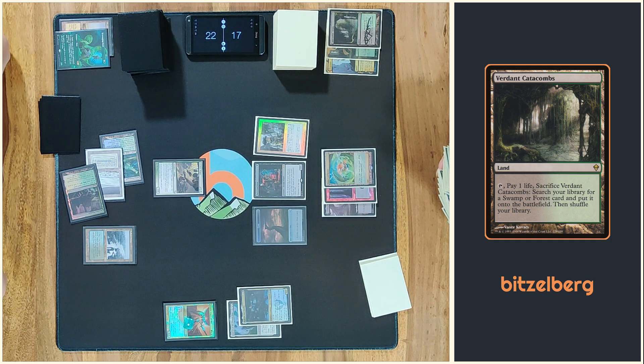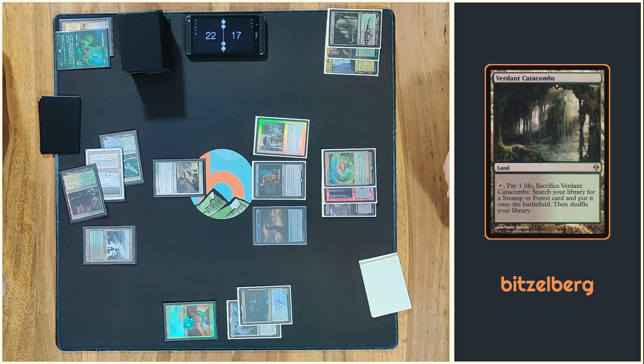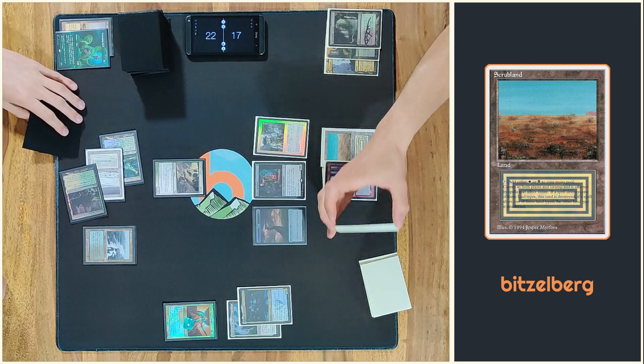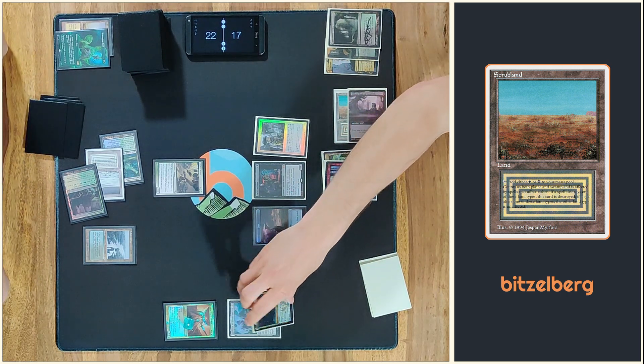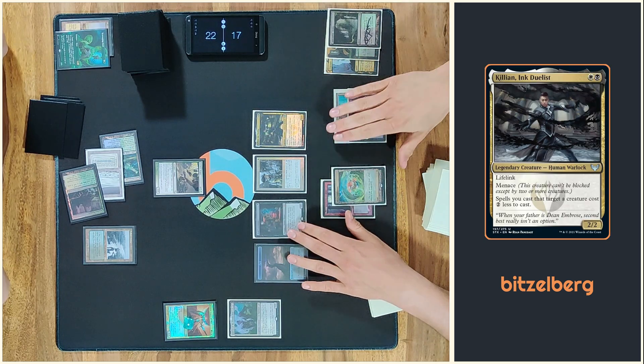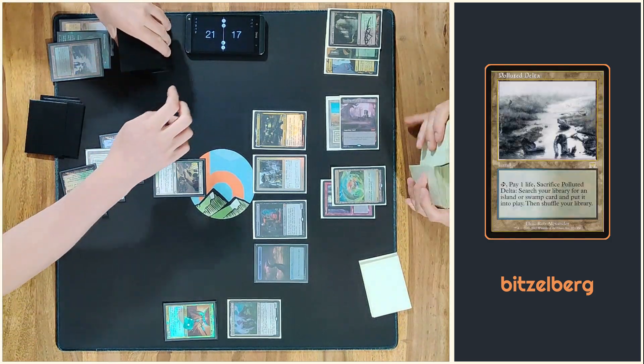Like I said, turn on to 17. Four Scrubland, and then I try to cast my commander — it resolves. And then I think I will pass the turn.